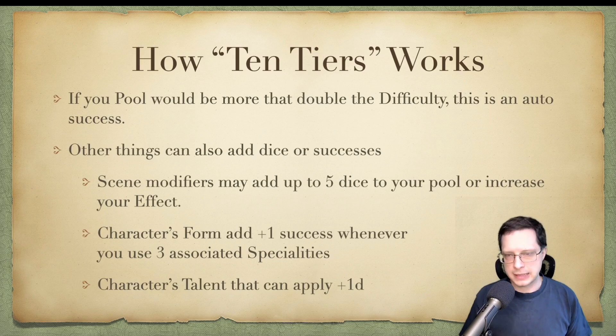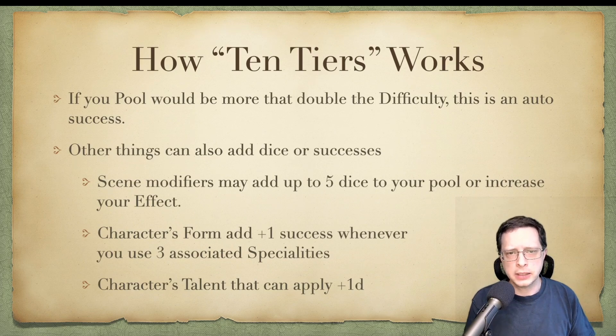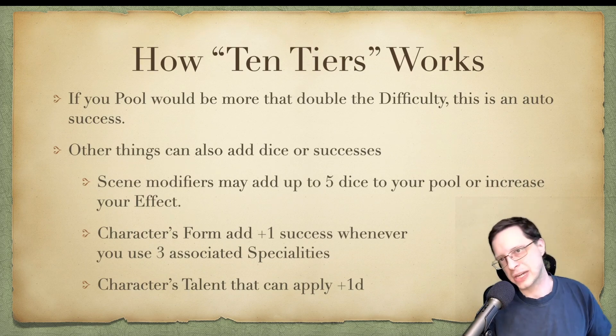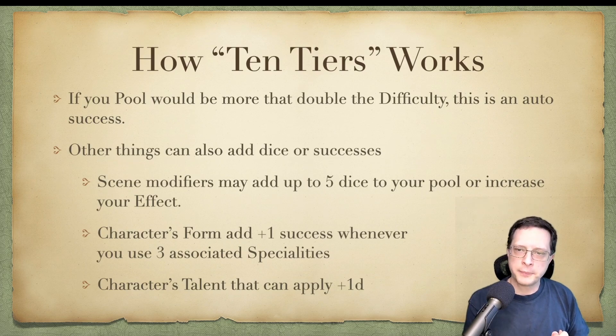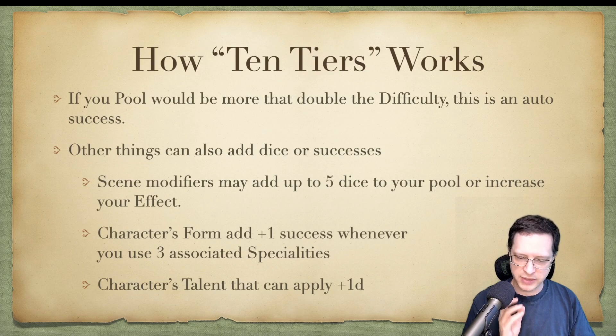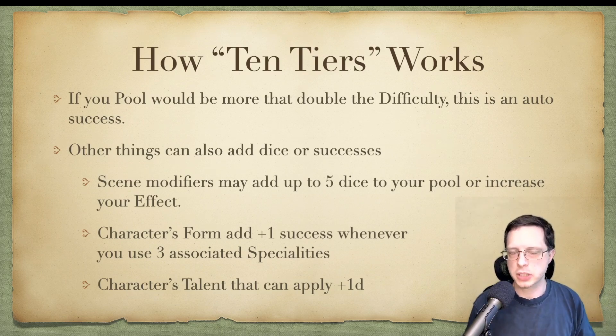There are other things that can also add dice or add successes to your roll. These could include various modifiers in the scene, which could add up to 5 dice to your pool. Certain items, for example, could increase the effect of your action — so if I am wielding a highly well-crafted weapon, it might not necessarily increase my chances of success, but it would increase the effect, which in this case is essentially damage.